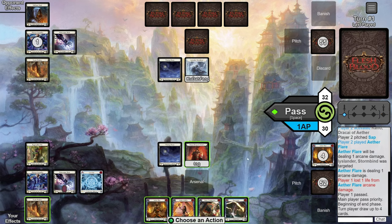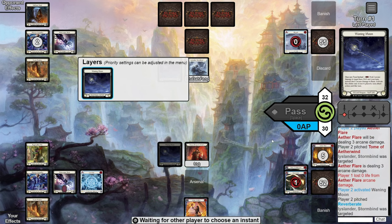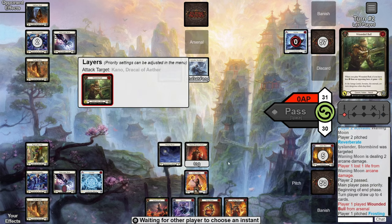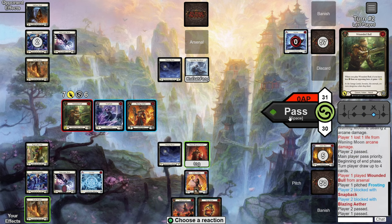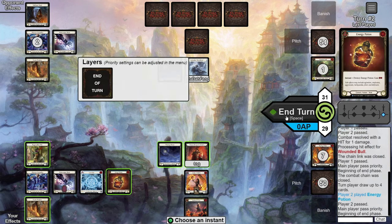They pass over to us. Our hand isn't looking great, so we just shoot the red Aetherflare pitching the Tome — opponent AB3s it. We pitch the blue to the Waning Moon to present two more damage and the opponent only AB1s it, pitching a Wounded Ball. We Arsenal our Wildfire and pass it over. The opponent sends their second Wounded Ball from Arsenal. We're just going to play out an Energy Potion anyway, so we block with two reds in hand, take one, and they ship it over.